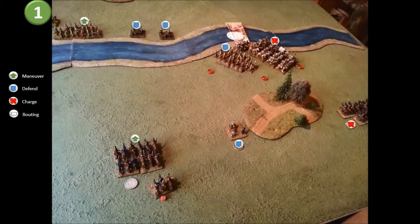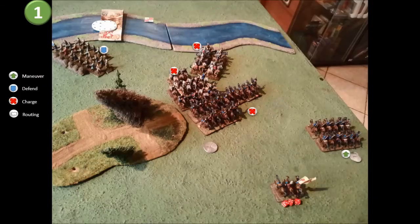Turn one. Muscovites get the initiative and we place our orders. Both sides decide to be aggressive with the cavalry. Importantly, the infantry at the crossing gets a maneuver order. After deployment it became clear that the Swedes are concentrating on the bridge, so the Muscovites are pulling their forces away from the crossing towards the center. Trumpets sound and the two cavalry blocks collide. The Muscovite Golova knows this is the most important engagement, so he joins one of the Cossack units, throwing himself into the thick of things. Swedes get to counter-charge and we meet in the middle.